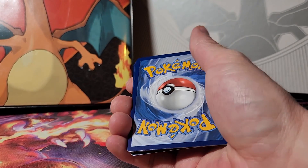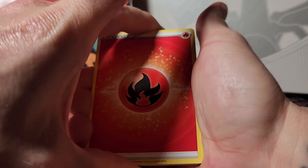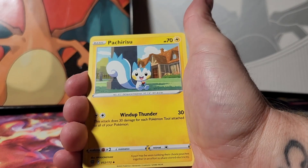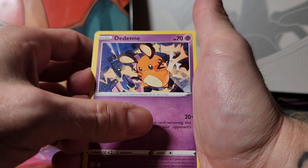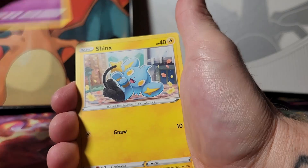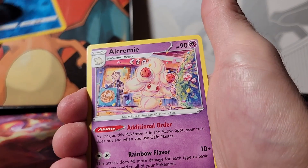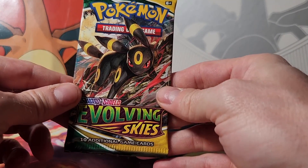After hitting all those packs in a row we're starting to slow down a little bit. Code card. I was thinking definitely maybe a Silver Tempest box next — just do the whole box and see if we can get one of those Lugias. Energy, Sigilyph, Pierre's Cheer, Choice Belt, Dedenne, Farfetch'd, Duskull, Shinx, a Grimer, a reverse holo Corefish, and another Alchemy rare — harsh on that one.